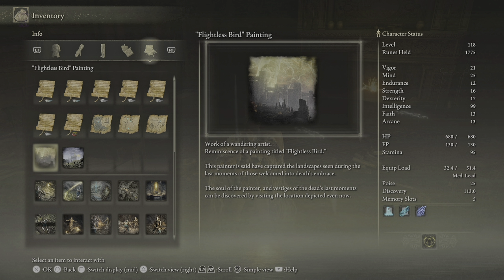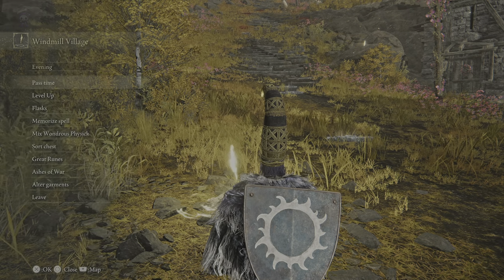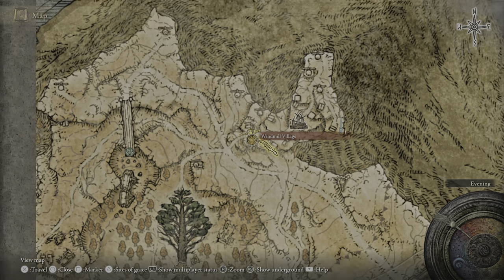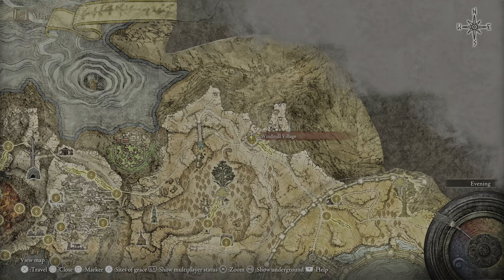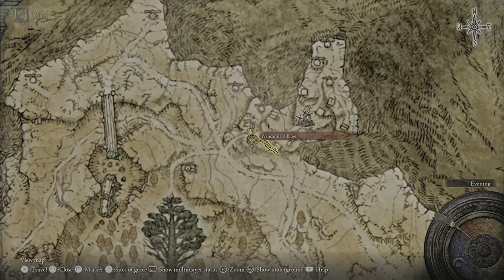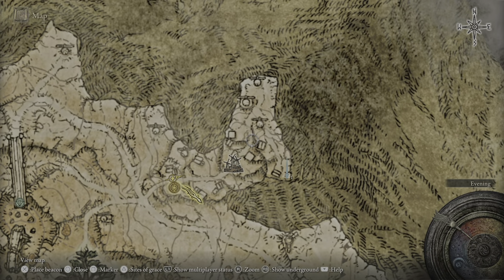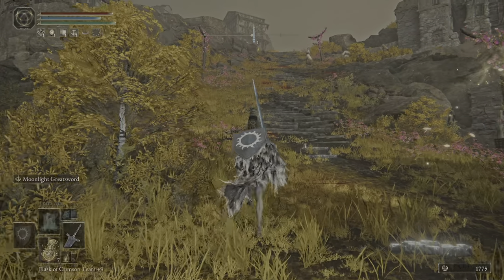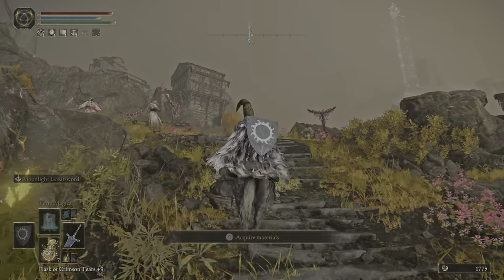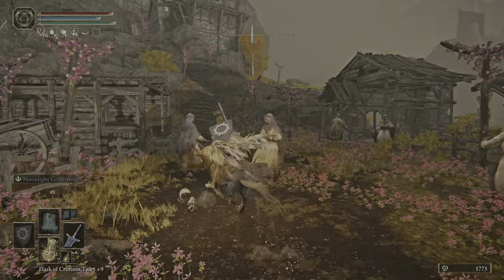Here is the painting. After we get this, we have to go to the Windmill Village — it's located here in Altus Plateau. So we're gonna fast travel there. Let's get on our horse and I'll show you where the painting was drawn.